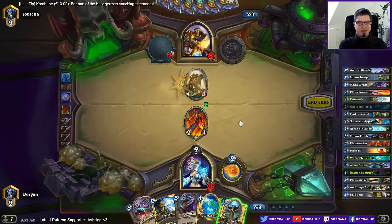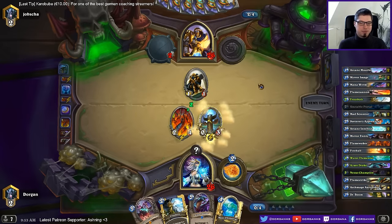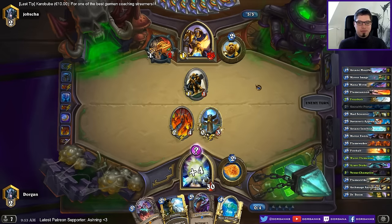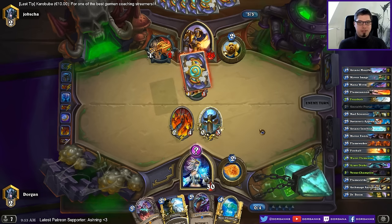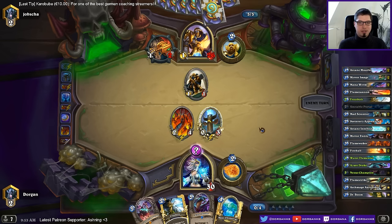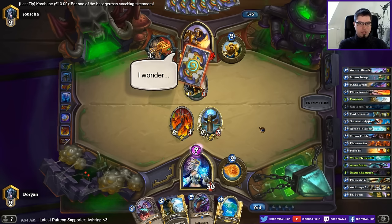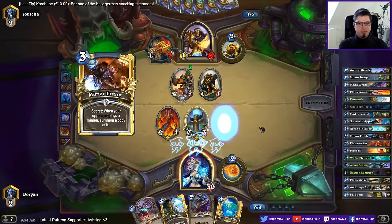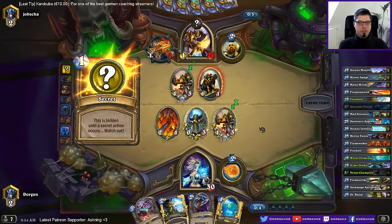Vitality totem — why not. Good thing is I still have my mirror entity up, so I can't just play Belsher. Truesilver's bad though. Oh, I got a shredder — nice. And a frostbolt to deal with it. Oh, it's secrets.